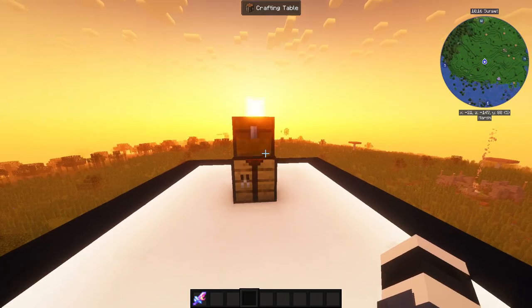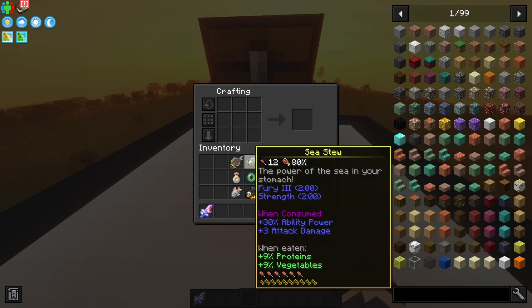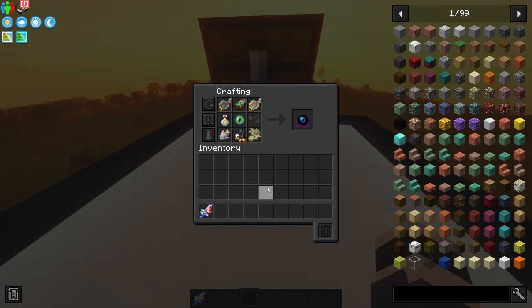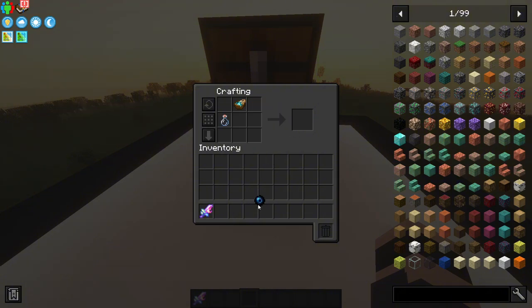With all that done, get your fish, fish oil, and black tea leaves into your inventory, head to a crafting table, and craft it. And voila — you have a black eye!